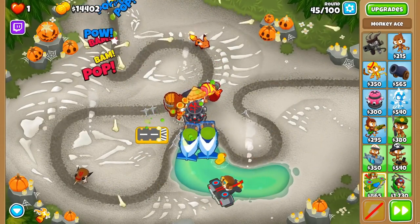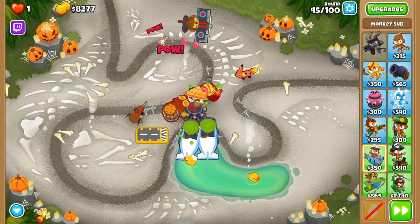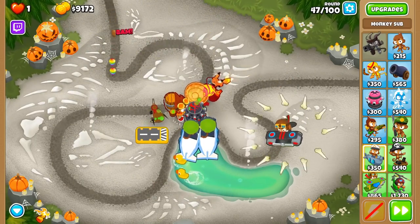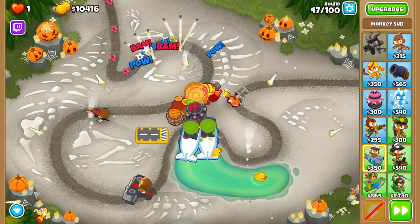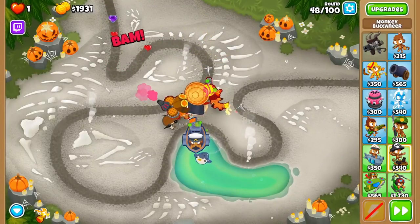The towers that synergize best with Berserker Brew are ones that shoot many projectiles and attack moderately fast, like the Balloon Jitsu, Druids, Grapeshot Buccaneers, Never Miss Aces, bottom path Subs, and Overdrive Tac Shooters. Finally, Berserker Brew's buff potion is only thrown to the closest available tower, so it is worth placing the Alchemist as close to the favored tower as possible.